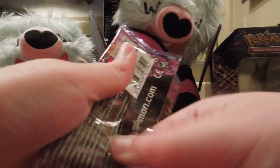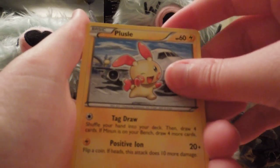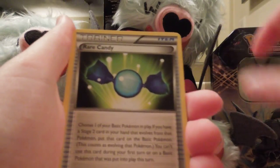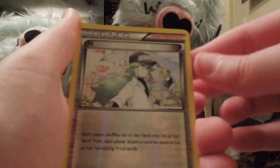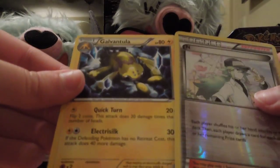This pack is really hard to open. Maybe there's something good in this one. Scraggy, Timber, Larvesta, Plessal, Zora, Chateauht, Rare Candy, Croc-a-Roke — ooh — Hollow End, and Galvantula.